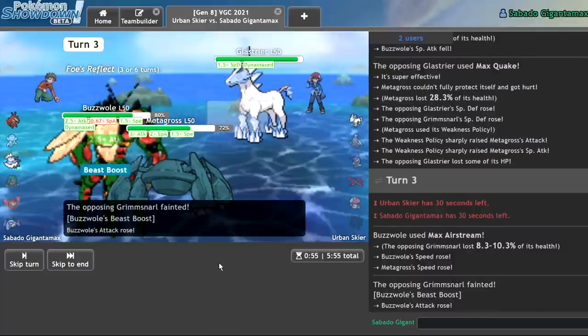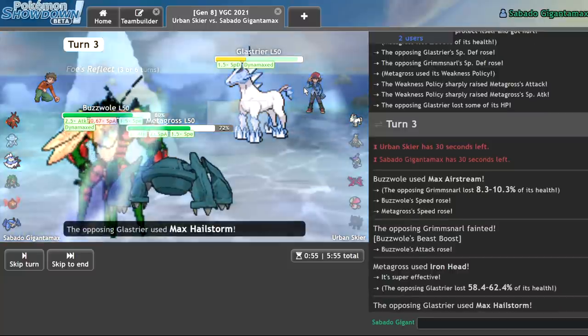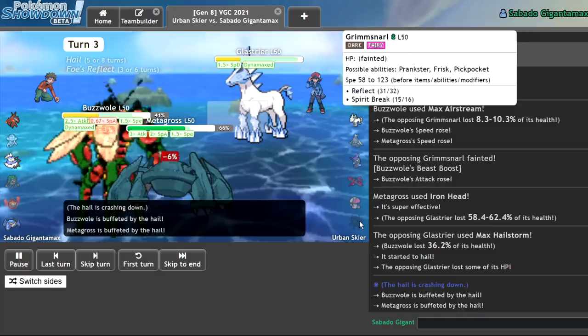We're at plus three attack. How much is this doing? And I get a Beast Boost in my Buzzwole? Not as much as I thought, but that's also because we take nothing from that hit and he's life forfeiting. He just forfeits.